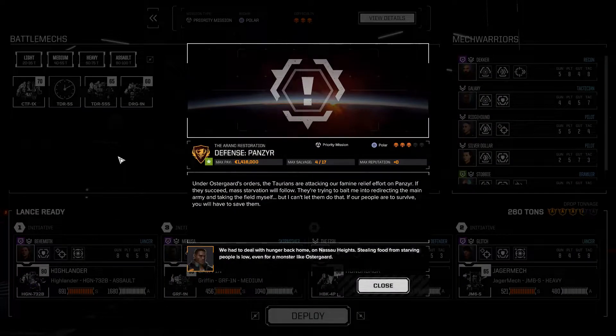Under Ostegaard's orders the Taurians are attacking our famine relief effort on Panzea. If they succeed, mass starvation will follow. They're trying to bait me into redirecting the main army and taking the field myself, but I can't let them do that. Our people have to survive — we have to deal with hunger back home on Nassau Heights. Stealing food from starving people is low, even for a monster like Ostegaard.